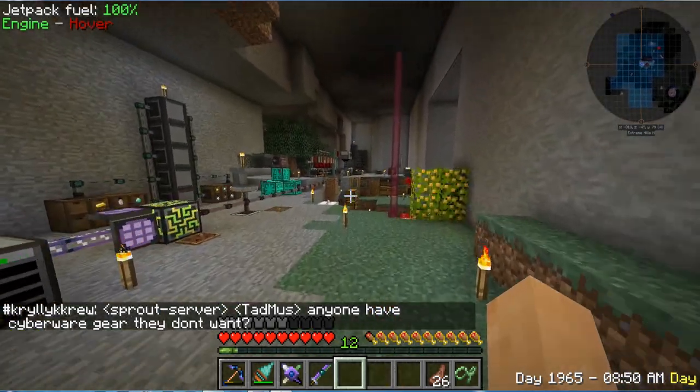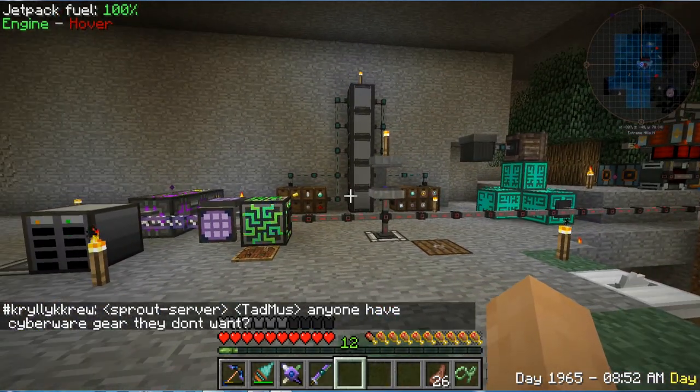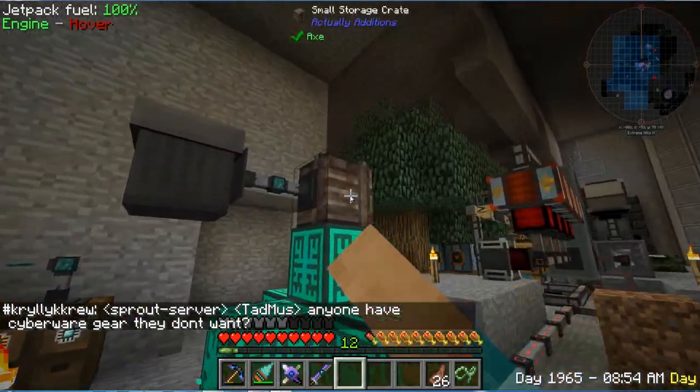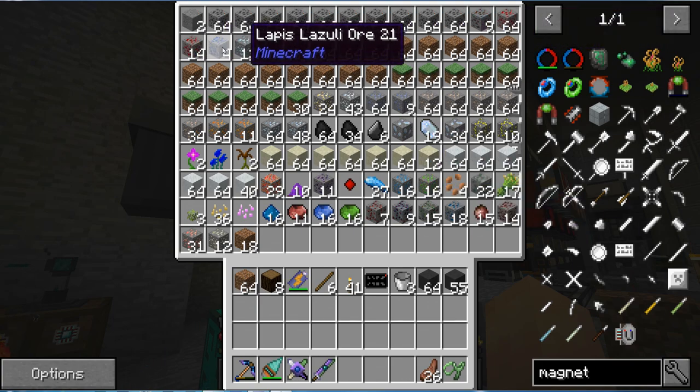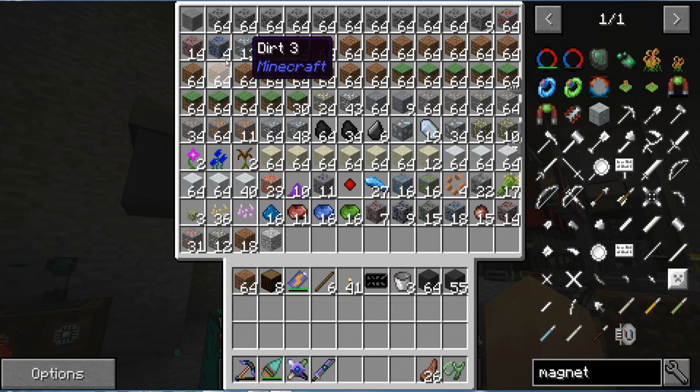Hello everybody and welcome back. We are here on Beyond to Infinity. Look at the loot - this is so good! Look at all that coal, all that redstone, and some lapis. Not much lapis though - a little lacking in the lapis. Decent amount of diamonds though; I will not be upset about that, as well as all the other resources here.